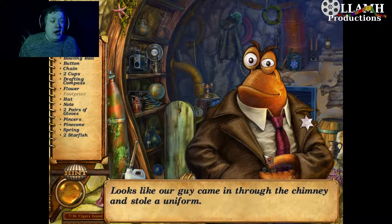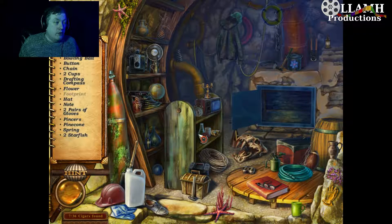Looks like our guy came in through the chimney and stole a uniform. Well, that's all you really need, right? You don't really need any of the rest of this stuff. I'm curious as to what he does with all this stuff — he's collecting a lot of stuff here. Does he just take it home and tuck it away in his drawers or what?